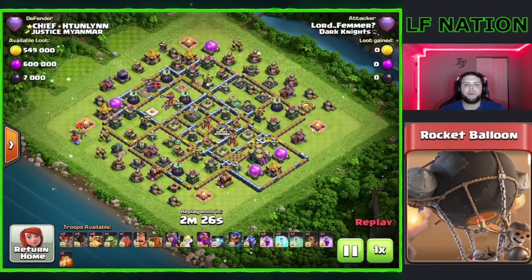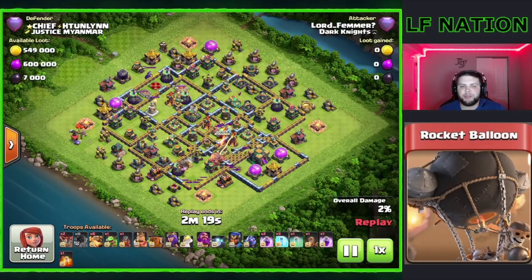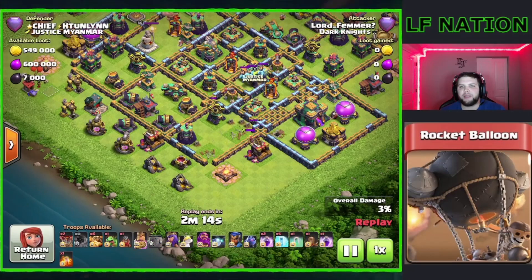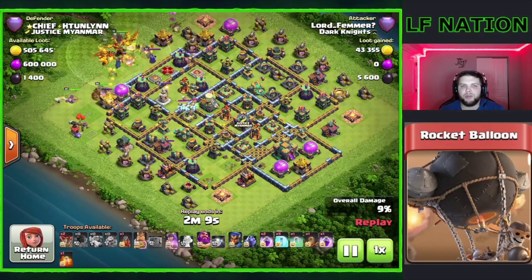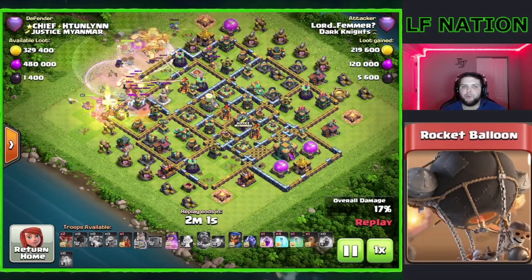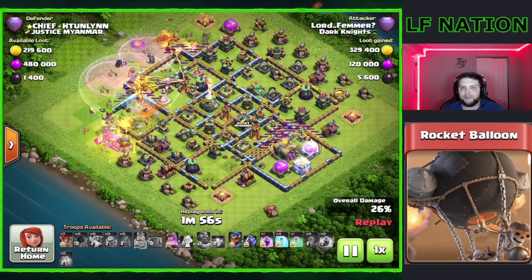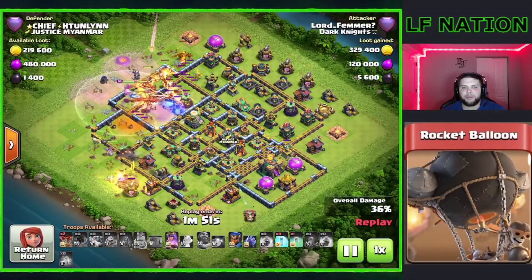On this next base, we have this Box-Style Teaser Base — definitely another interesting one. I'm going to use these Rocket Balloons down here to pick off some of these buildings so we can have a real easy path for our Flame Flinger. I'm going to pull the Super Minions out so I don't have to worry about them. Always make sure you do that before you drop down your Siege Machine, because you don't want the Super Minions to just one-shot your Flame Flinger — that would be extremely devastating. So we're going to use that Earthquake, get that Town Hall activated, and drop this Flame Flinger down.